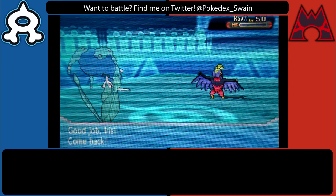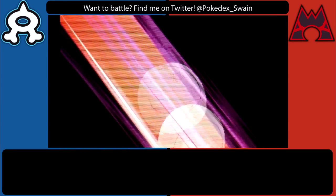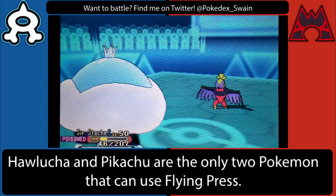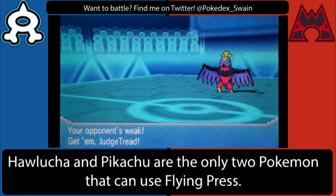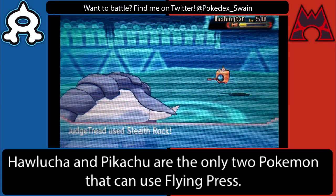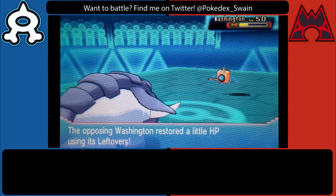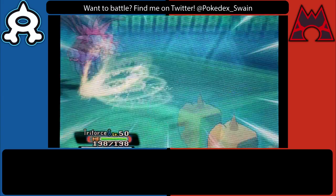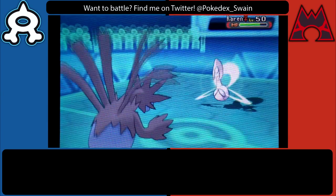He does surprise me with Focus Sash — I didn't expect that. Most Hawlucha definitely don't run Focus Sash, but it definitely worked out for him in this situation, because Focus Sash would still activate the Unburden ability that Hawlucha most commonly runs. Going out into Jellicent here was just to see what he was going to do. He goes for Aerial Ace and that's enough to take out my Jellicent, which sucks. I figured I could switch into Donphan and force him out because now he's expecting Ice Shard — good time to set back up Stealth Rocks. Now he either has to go back into Mandibuzz and Defog again, taking Stealth Rock damage, or his Hawlucha is dead upon hitting the field.